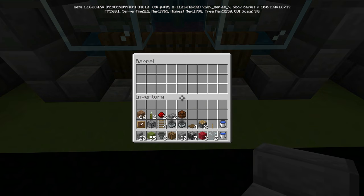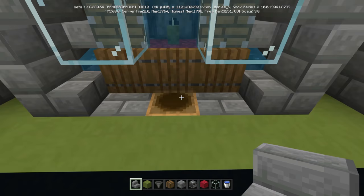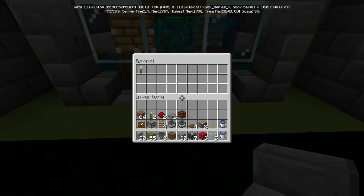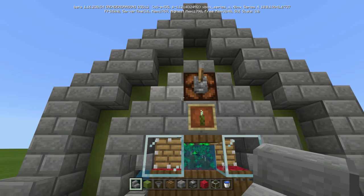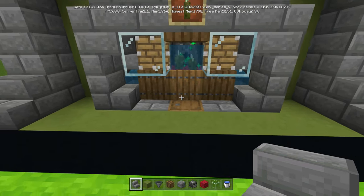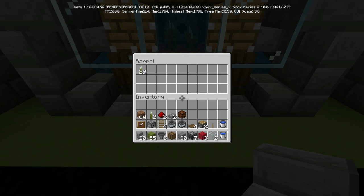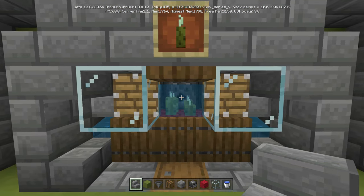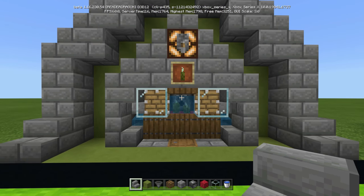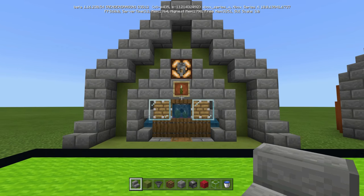So this is an automatic sea pickle farm. You'll notice that there are no sea pickles in the barrel. We flick the switch, we let it work its magic, and you'll notice the sea pickles will just start going away, going to work in there. And then you just turn it off. The light indicates that the lock is on. And what do we get? 29. So we got 29 sea pickles in a short period of time. You are going to need some bone meal in there — I didn't include that in the materials, but just keep that in mind.